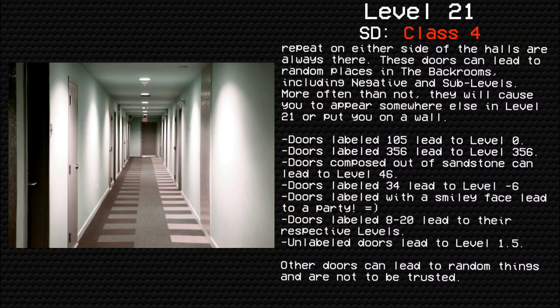Doors labeled 0 through 8 to 20 lead to their respective levels. Unlabeled doors lead to Level 1.5. Other doors can lead to random things and are not to be trusted.